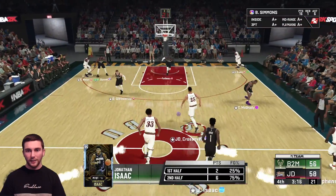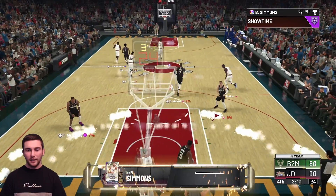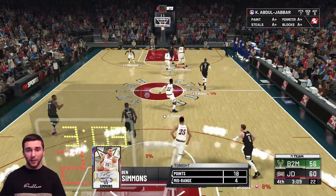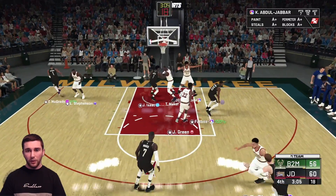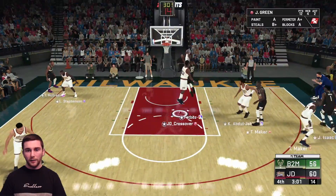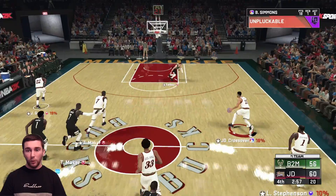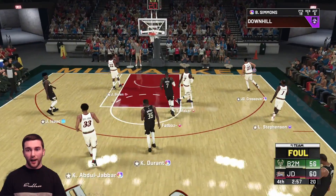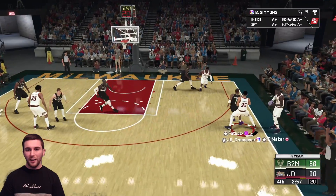We're gonna run down with Ben Simmons - 18 points, slams that one home. He's hugging the barrier, what are you doing? We'll make sure we get back out here. Jeff Green with the block and Kareem with the board - we're gonna push this one as quickly as we can. Is that a clear path? Not quite. We should have tried to pass it up a bit quicker, but we get that inbounds safely.